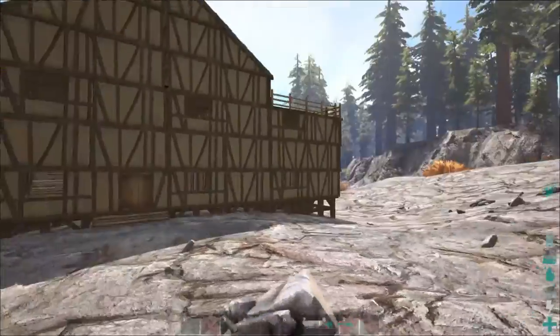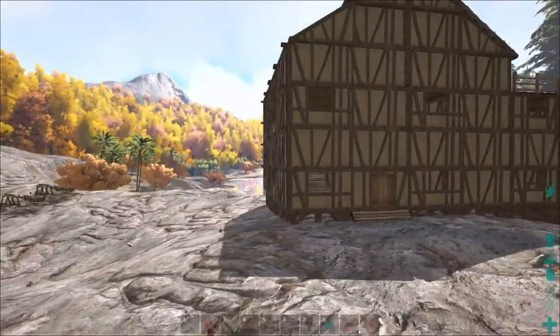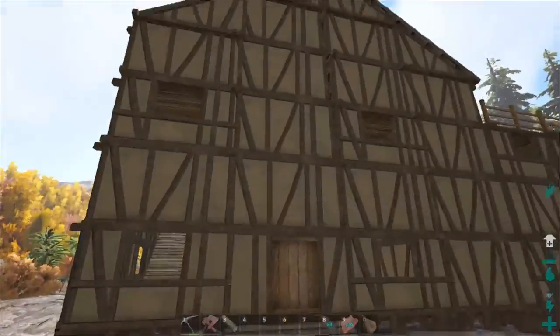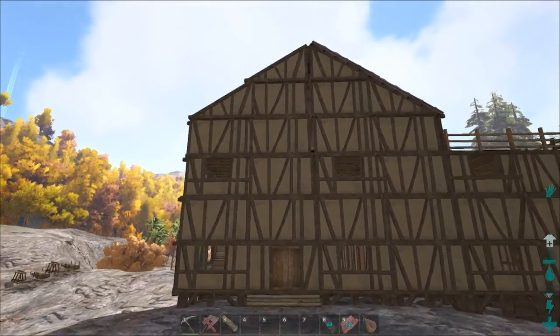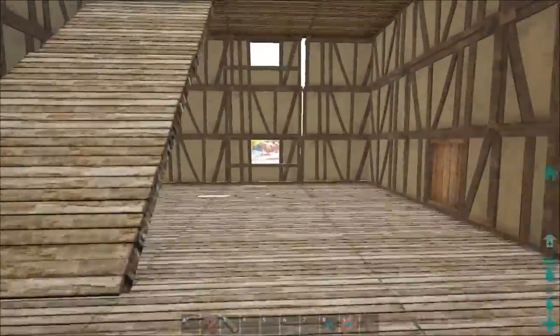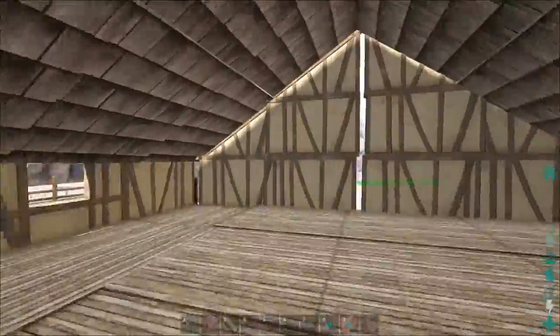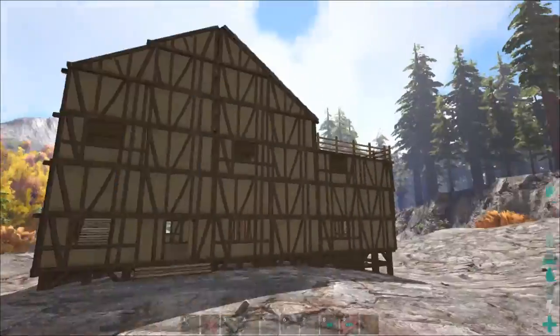Alright guys, we've got the frame of our lumber house built up - or the shell of it rather. This lumber stuff is looking a little busy; I'm kind of thinking I should have mixed it with something else. Those big gaps where stuff doesn't line up quite right - it's all over the place. Part of it's okay because it does make it look like a rickety old lumber house, but still kind of a bummer.